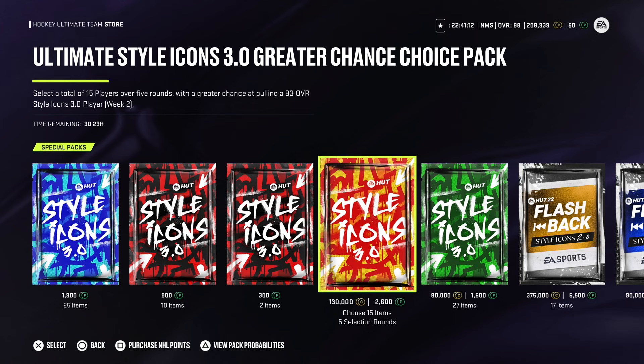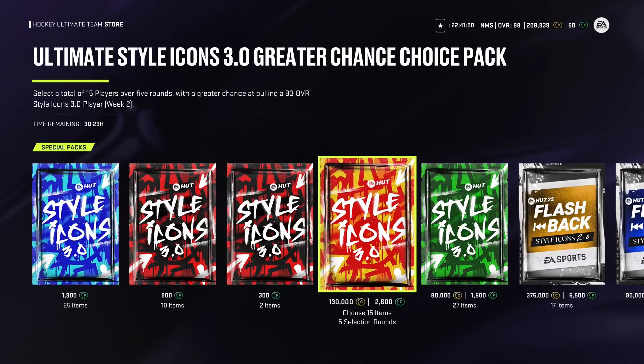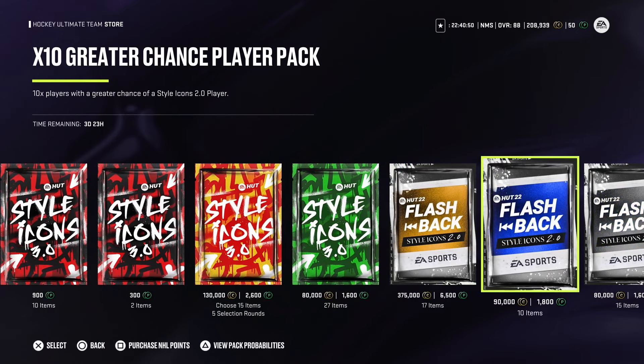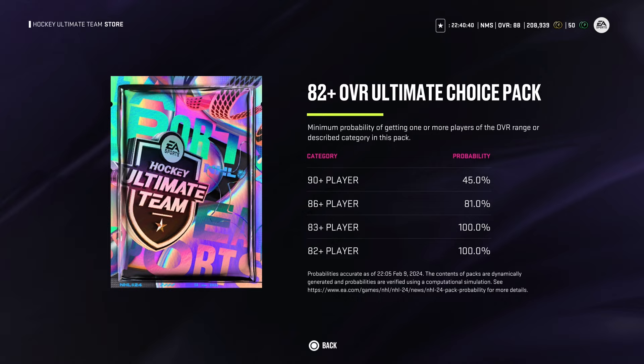The Ultimate Style Icons 3.0 Greater Chance Choice Pack lets you select 15 players over five rounds with a greater chance at pulling a 93 overall Style Icon 3.0 player from Week 2. Odds: 92 plus 5%, 90 plus 16%, 86 plus 40%, 83 plus 98%, 81 plus 100%. The Dapper Players pack is 28 players with a guarantee of at least 3 83-plus players. A new pack released today is the 82 Plus Overall Ultimate Choice Pack — 90 plus 45%, 86 plus 81% — pretty good odds to at least get a purple card.